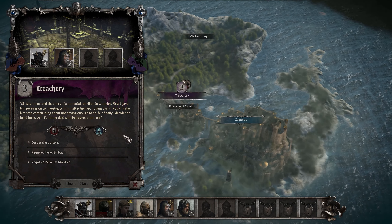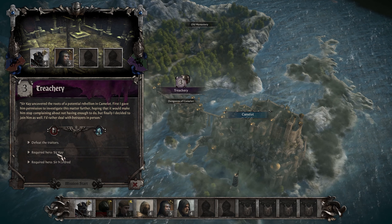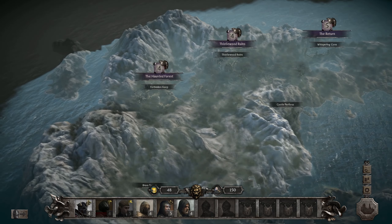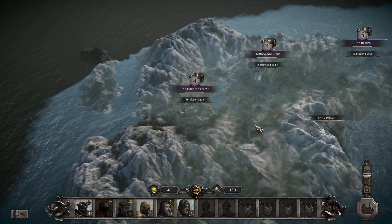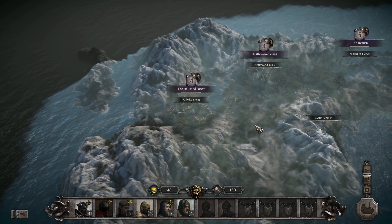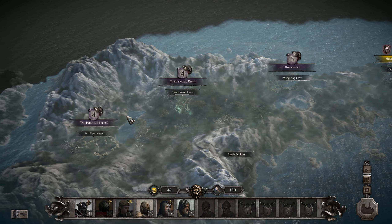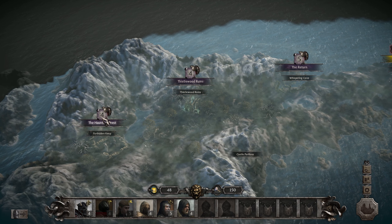We're not gonna buy anything, but now we have upgraded that. We could sell some stuff to get even more money, but I think we'll just hit the road and do the next quest. I think treasure here — we need Sir Kay, so we can't do that quest. Let's see what they want us to do. The haunted forest.